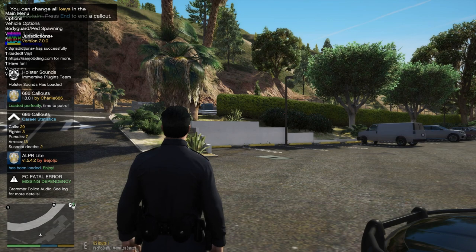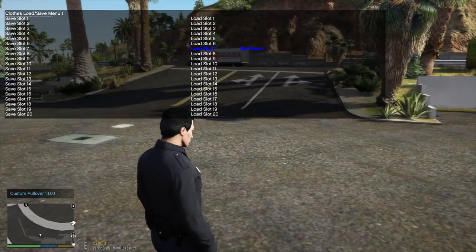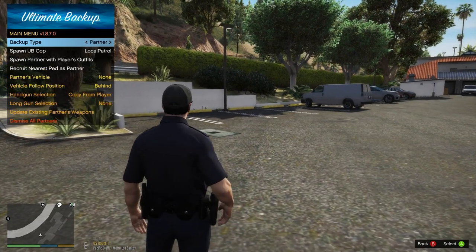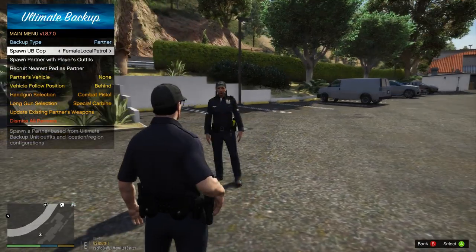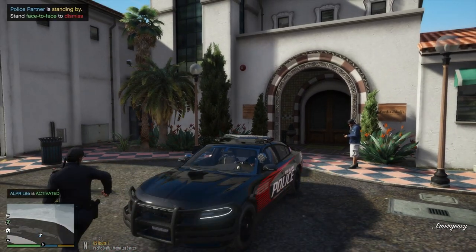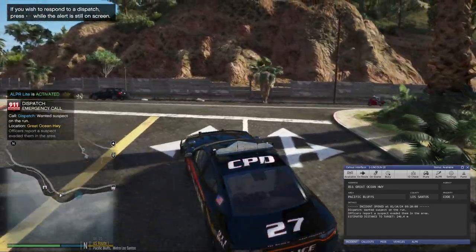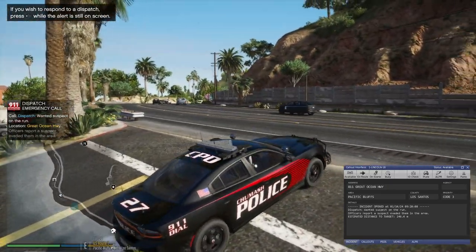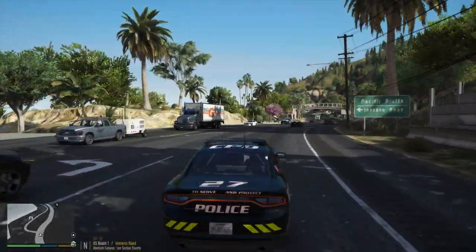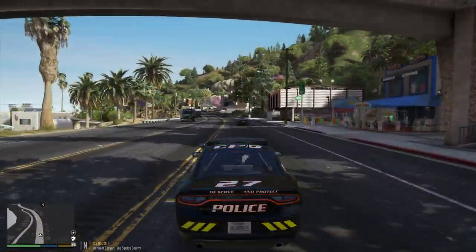Now I'll go ahead and get my uniform back on that I had saved. We'll get a partner. We'll continue our playthrough doing Chumash. I'm gonna remove that callout pack — so sorry about that. All units, suspect last seen in Pacific Bluffs. I think it's been updated; I'm gonna check the update and see if the update fixes it. Alright, we're back at it.